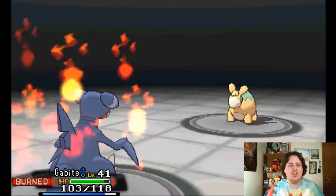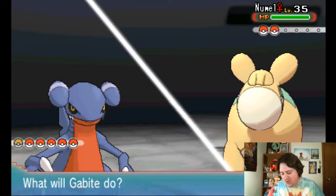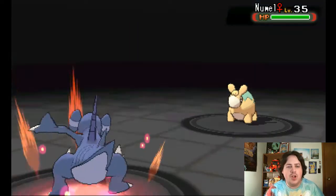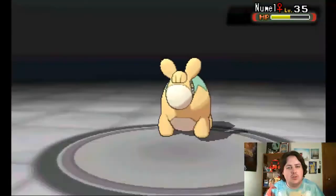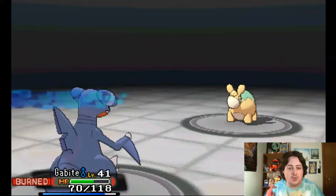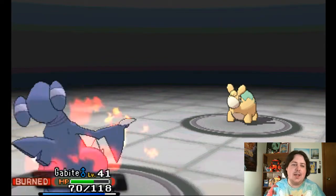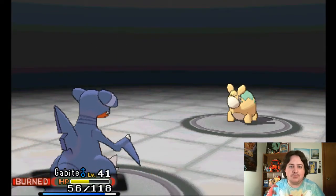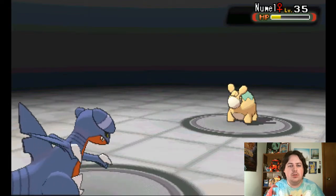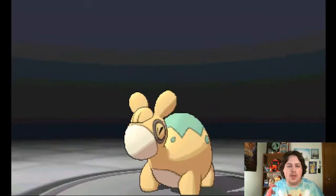We're going to get burnt, which is annoying — that's going to make it tougher to one-shot things. Dragon Claw — go for a Dragon Claw. I think it's going to be a two-hit KO. Takedown's going to do more back to the Numel, because Numel's not really a good physical attacker. One more Dragon Claw will do the trick, and then we just swap back to Floette to get some experience.